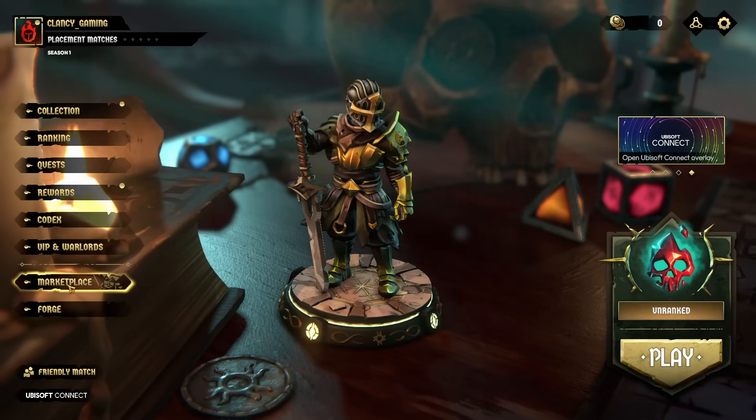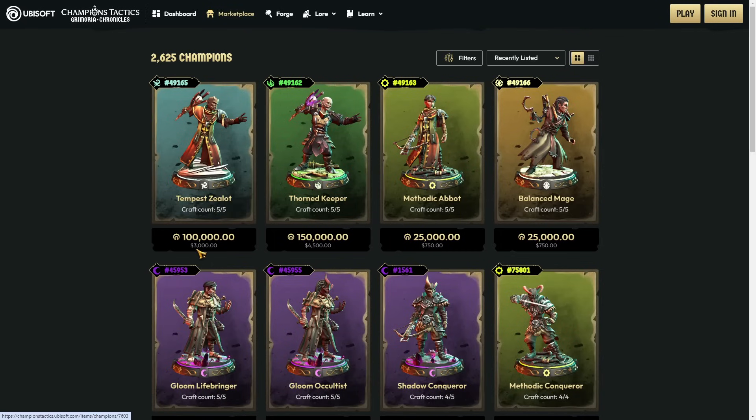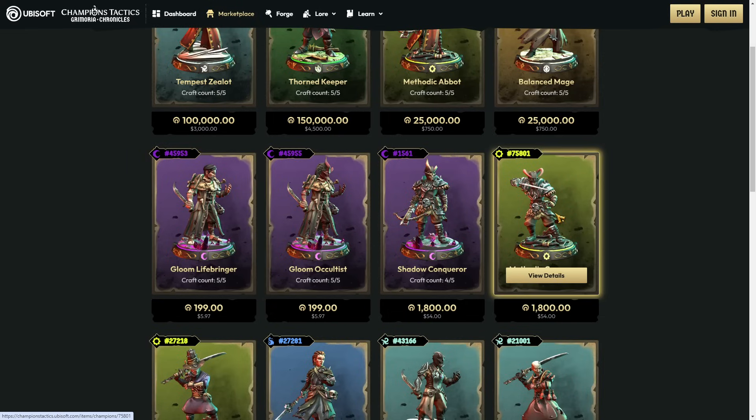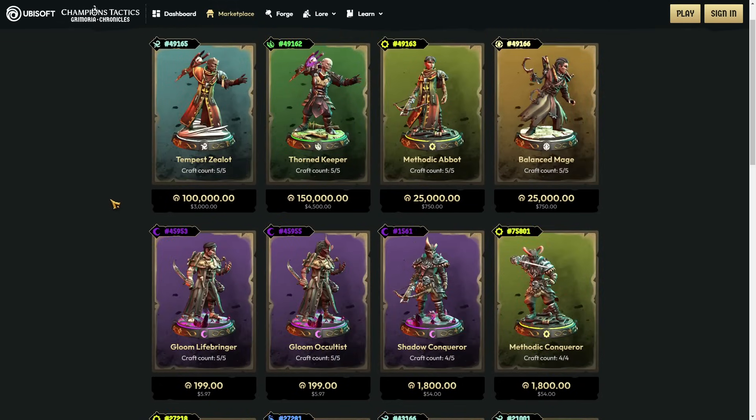Marketplace time - it opened in my browser. You can buy the Tempest Zealot for three thousand dollars. Here's 4,500 for the Thorn Keeper. Only 750 for the Methodic Abbot - that's not bad, a pretty good deal. 750 for a balanced mage is a reasonable price. Only five bucks for the Gloomy Life Bringer - why does the Gloomy Life Bringer suck?